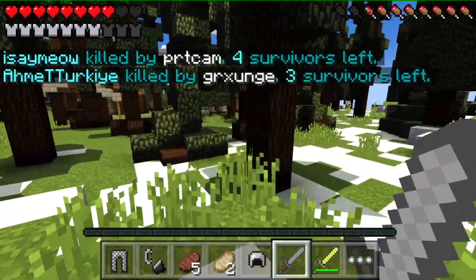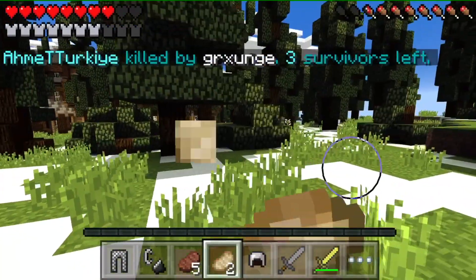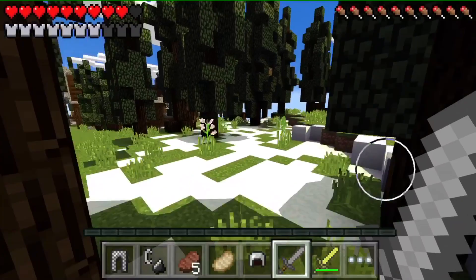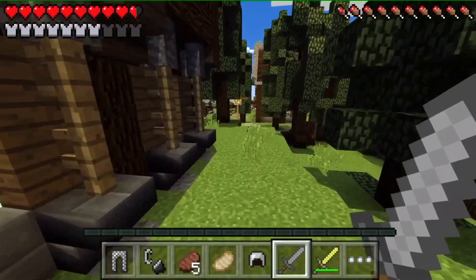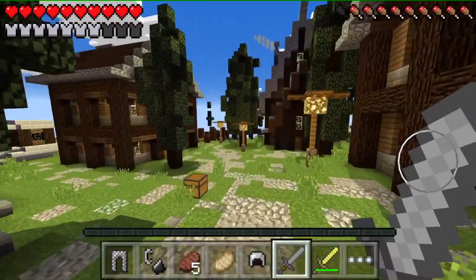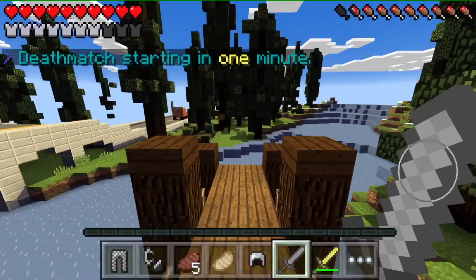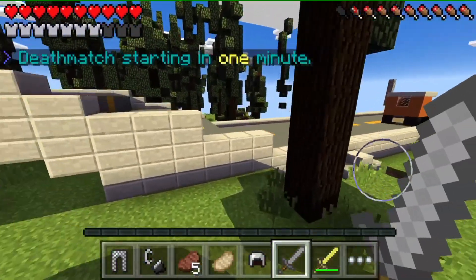Four survivors left, guys — we might have a chance! I need to eat. I want to kill off at least one more person before the deathmatch, let's go look for one real quick. I'm not liking these touch controls much because I'm most used to split touch — I was tapping on that person but they kept getting hits on me. One minute! I at least need to kill one person — I want to sneak attack someone.